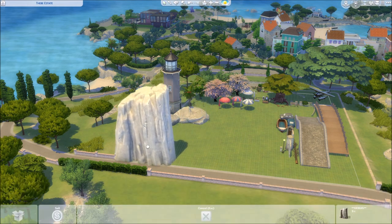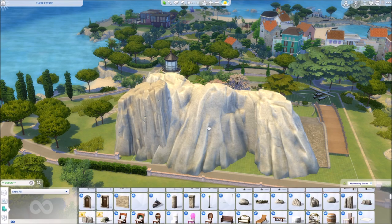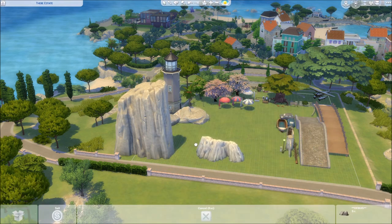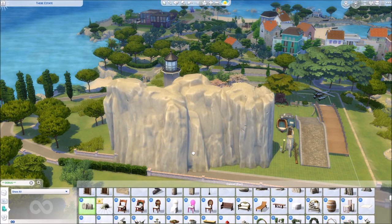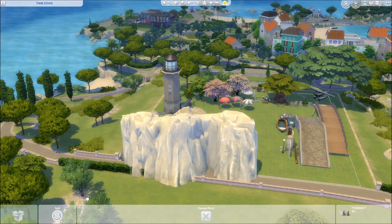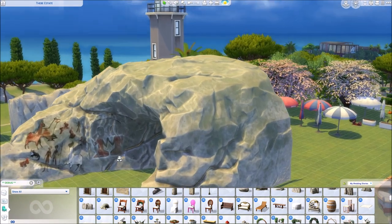I think these are just lighter — could also be the lighting here since it's daytime in Tartossa. Oh, this is a new shape, I'm not sure. Yeah, huge stones. Keep in mind you can always make them smaller and then use them. Another wall.